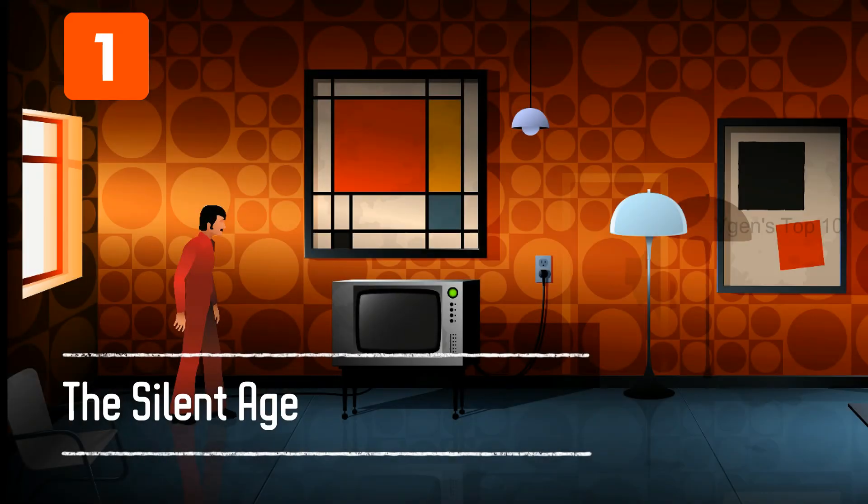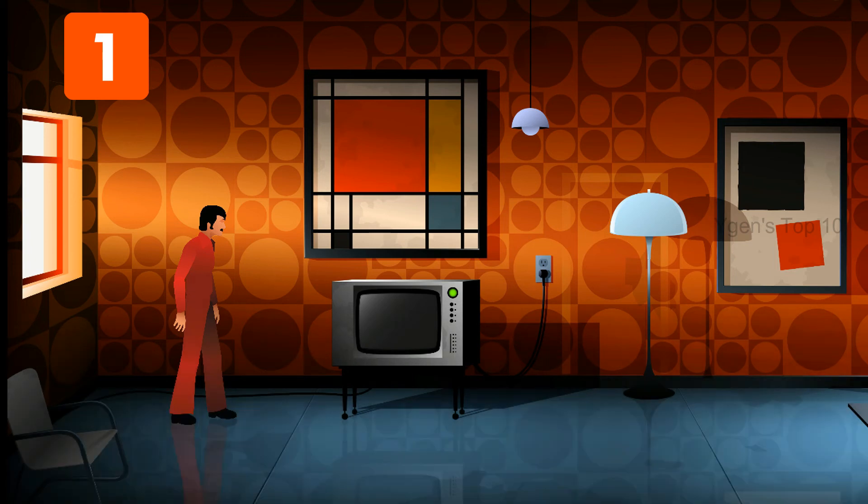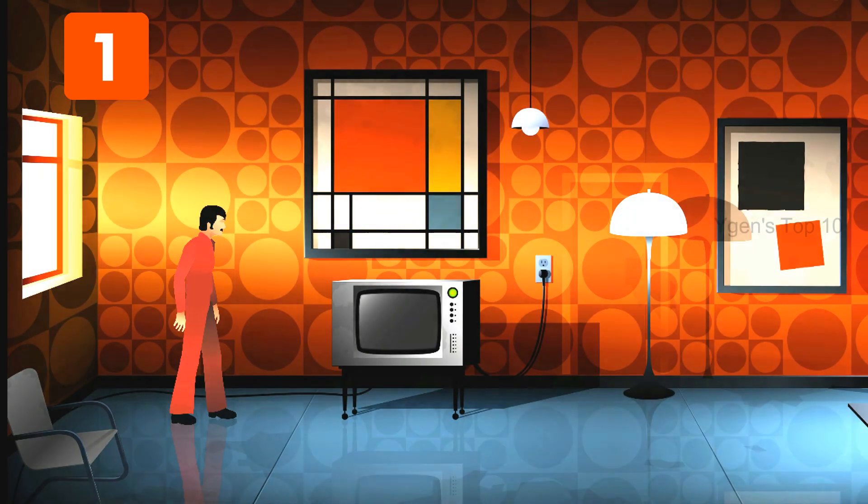1. The Silent Age. The Silent Age is a unique mobile game. Set in 1972, an average guy is told the world ends in 40 years, and he has to do something to stop it. From storytelling to gameplay, the Silent Age excels at what it sets out to do and is worth far more than the going price.